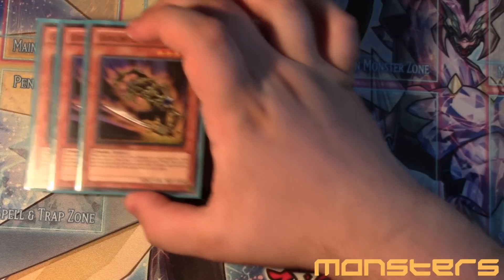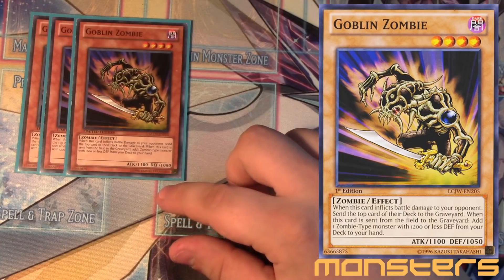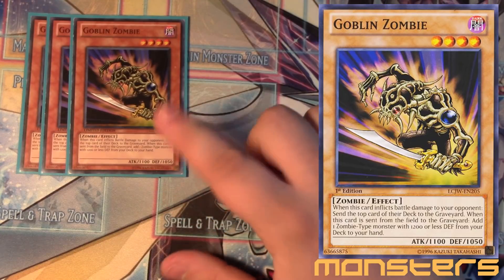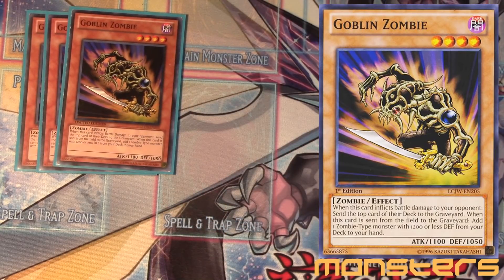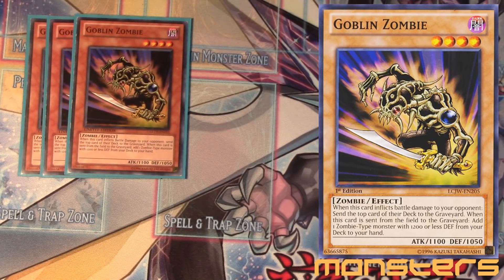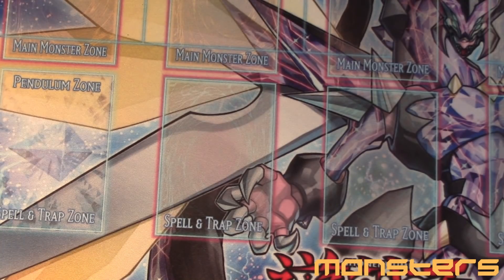Now we have the main searcher of the deck — the three Goblin Zombie. Another not-once-per-turn card. When it inflicts battle damage to your opponent you can mill, but more importantly, when this card is sent from the field to the graveyard you can add one zombie with 1200 or less defense from your deck to your hand — that includes himself. You're mainly using this to get another Uni-Zombie or if you didn't even normal summon yet, you can bring him back, link off with him, get your Uni-Zombie, normal summon Uni-Zombie, and keep going. Since it's not once per turn you can just keep doing that.